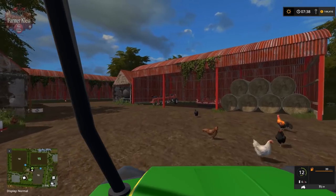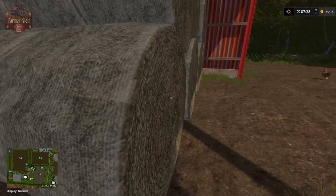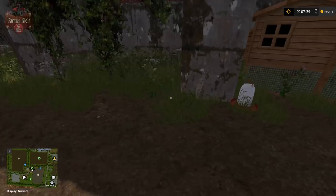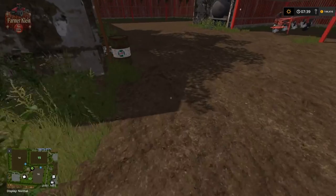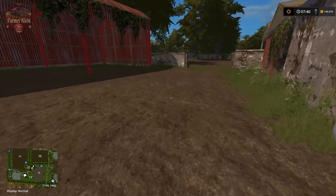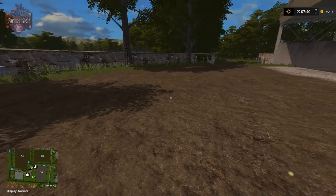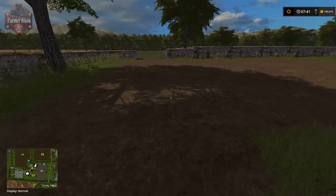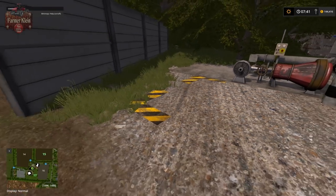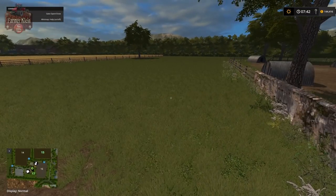Here are our chickens. Our cultivator and plow are over here. Not really sure where the chickens place their eggs but my guess is it'll be all around here. Around the side here we have some more storage where you could put your root crops for your pigs. The pig area is right over here with slurry and manure. Field 17, which we own, is right here beside the pigs.